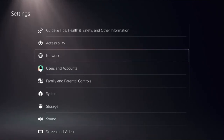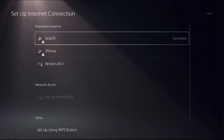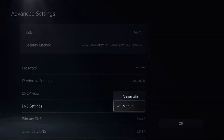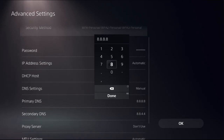Then choose Network, select Settings on the right side, choose Setup Internet Connection, press the Options button on your connection. Go to Advanced Settings, scroll down to DNS Settings, and change it to Manual if you had Automatic selected.